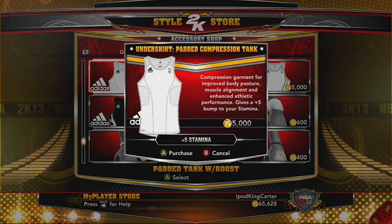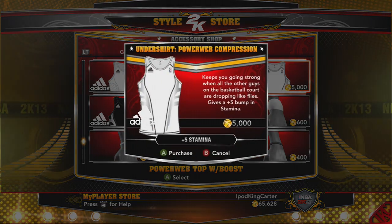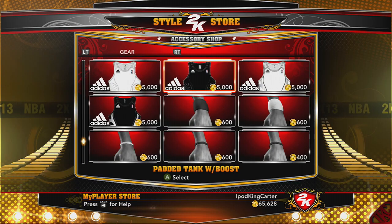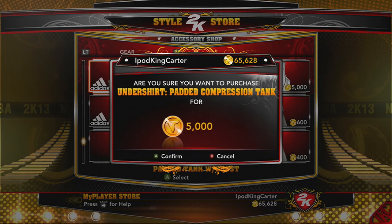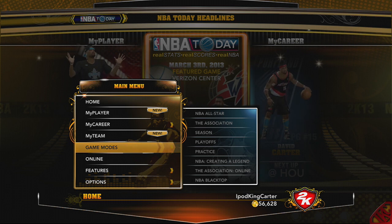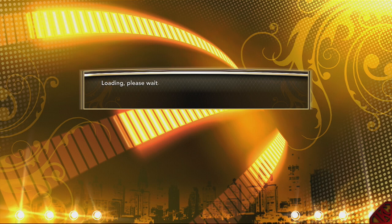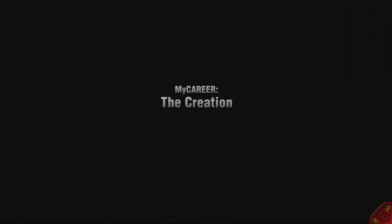I know a lot of y'all are probably thinking he has so much VC he's going to be a 99 as soon as he starts his first game. Here's what I want you to understand — once I create my MyPlayer, I'm not going to put all his attributes up. I'm actually going to be buying packages like dunk packages, shooting forms, layups, animations, pre-game rituals. Trust me, it's gonna be nice. I'm not going to just make this dude 99 straight out the gate.